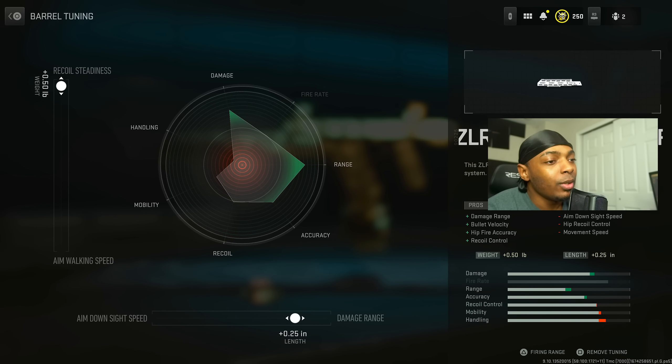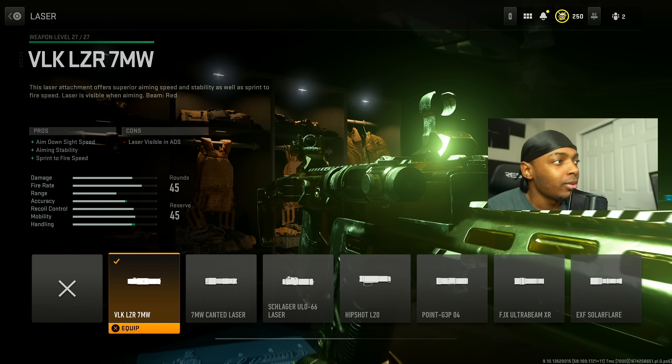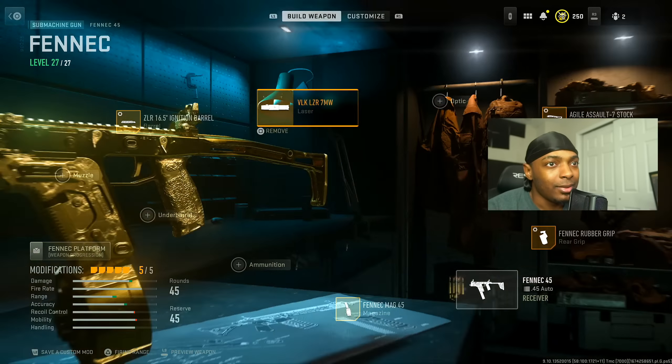For the Fennec, we increase the damage range by 0.25 inches and recoil status by 0.50 — basically maxed out. The ZLR barrel helps with damage range, bullet velocity, hip fire accuracy, and recoil control at the cost of ADS speed, hip recoil control, and movement speed. Then put on the BLK Laser 7MW, which increases ADS speed, aiming stability, and sprint-to-fire speed — but keep in mind the laser is visible to enemies when you're aiming.